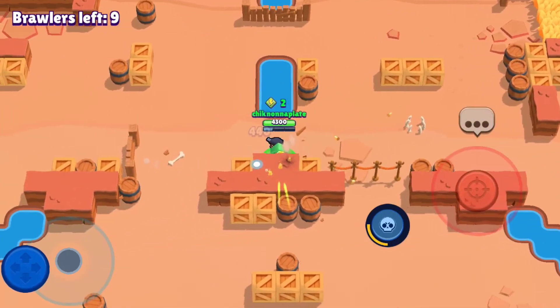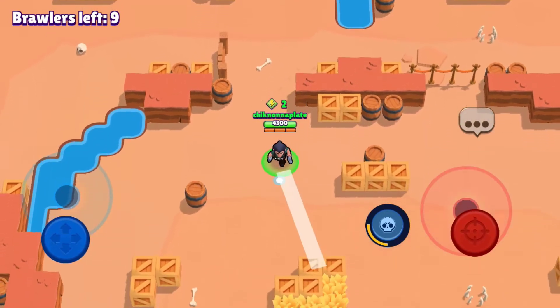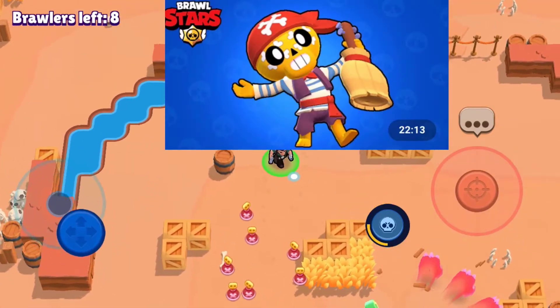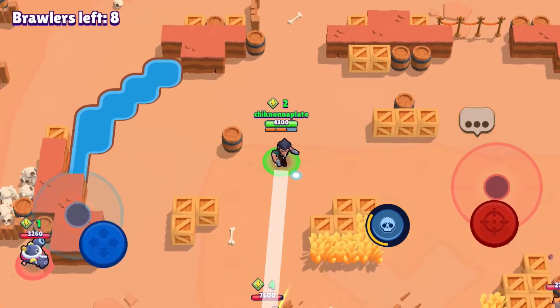Next brawler is gonna be Poco. Poco's best skin is gonna be Pirate Poco. It has six shots and it doesn't have a hat, so it looks really different and awesome on the map.